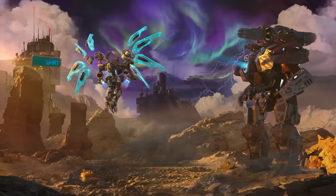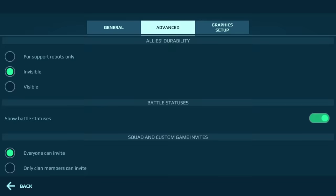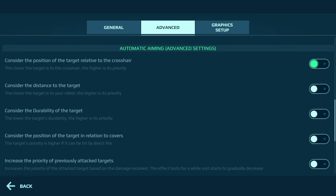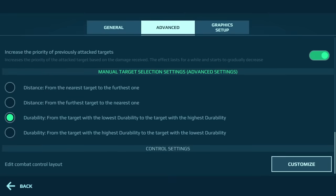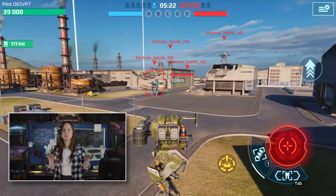Speaking of locking-on — the long-awaited targeting improvements have made their way to the main server. You can now choose the targeting reticle priorities in the settings. For instance, you can prioritize a target that is closer to the crosshairs, or a target that's attacking you. You can experiment and choose what works best for you. We are very interested in what you think of this change — tell us about it in the comments.